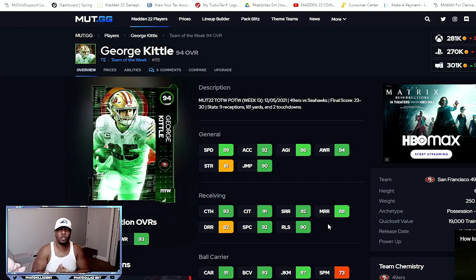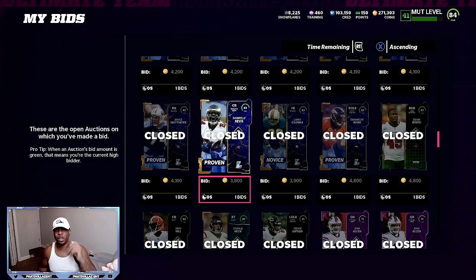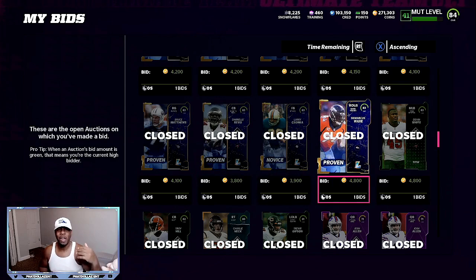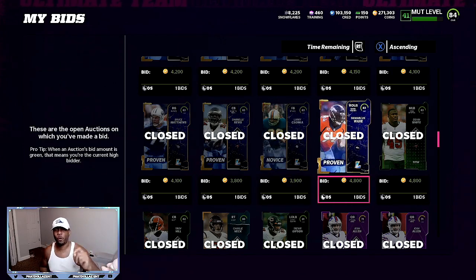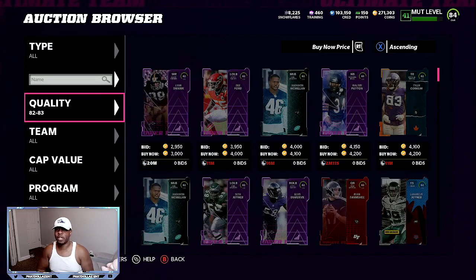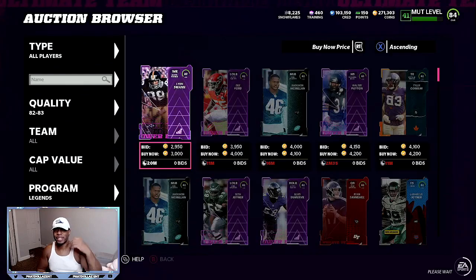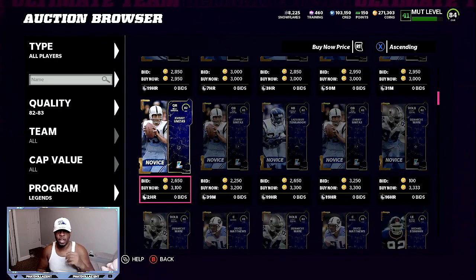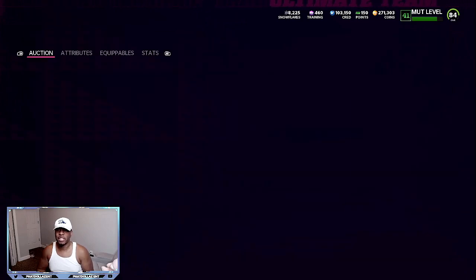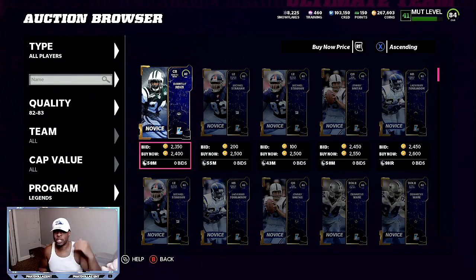Now let's get back to the breakdown of what you should be doing with the higher overalls — the 83 and 84 overall. If you come down to 83 overalls, you want to spend 3,800 and below. After I found the best filter, I started getting them for 3,800 and 3,900. You don't want to pay 4,800 like I was doing earlier. When you go to filter, do quality 82 to 83, all players, and legends seem to be the best ones that pop up. Scroll down one or two pages and you'll see an 83 pop up — boom, 3,700 for that legend, which is under 3,800. That is what you're looking for. Remember, 100 coins saved, 200 coins saved — it all adds up.